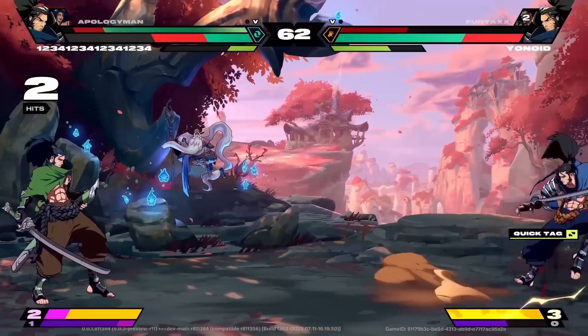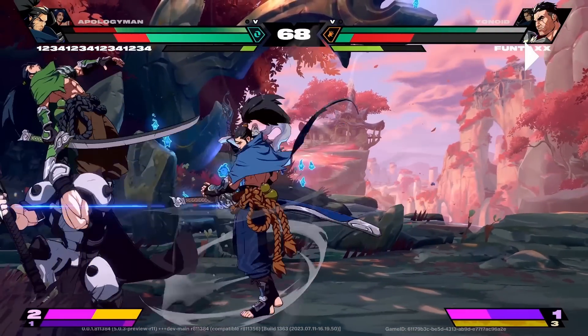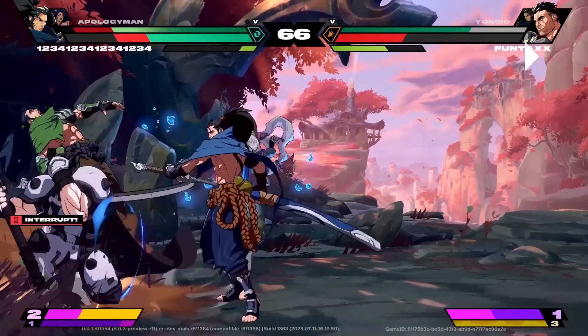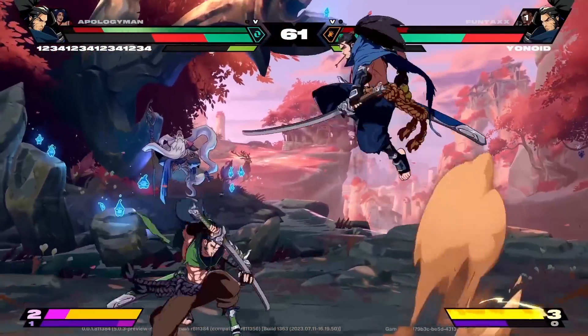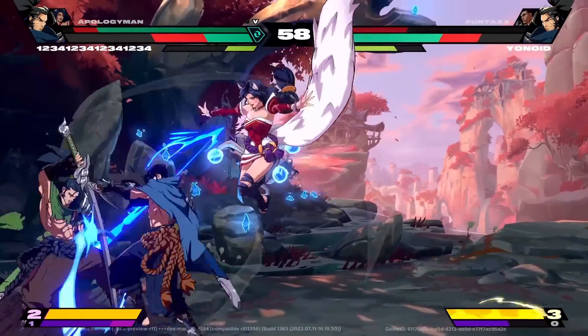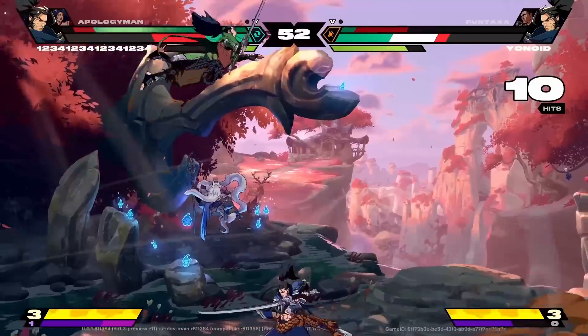That's stance light — so funny, we should watch that again. Stance into light is plus on block but it also OTGs, so you can use it to extend combos. But here he's just doing it to hit the assist over and over. That's pretty good, I'm not gonna lie. I like that one — I should do that when I'm playing. The stance cross-up with the Ahri assist — that Ahri assist is basically Amy cold start.